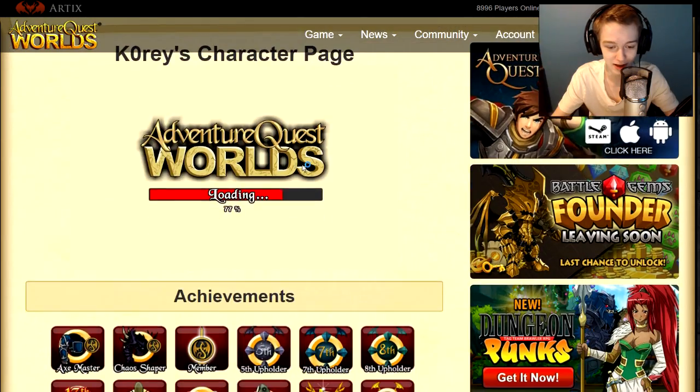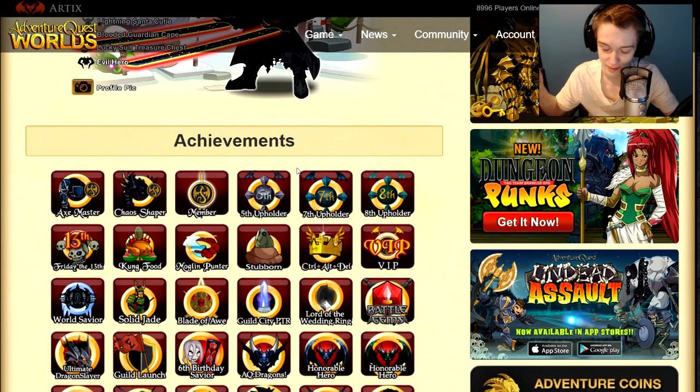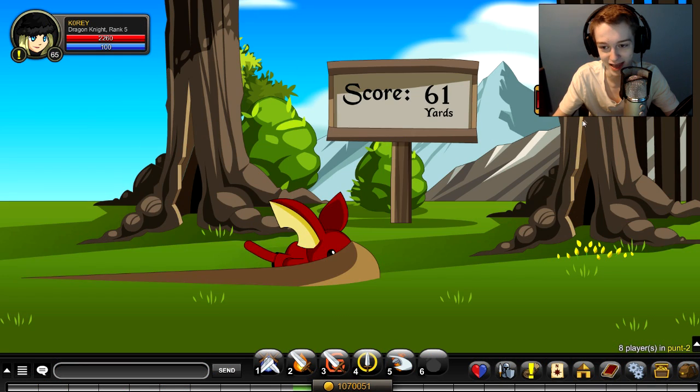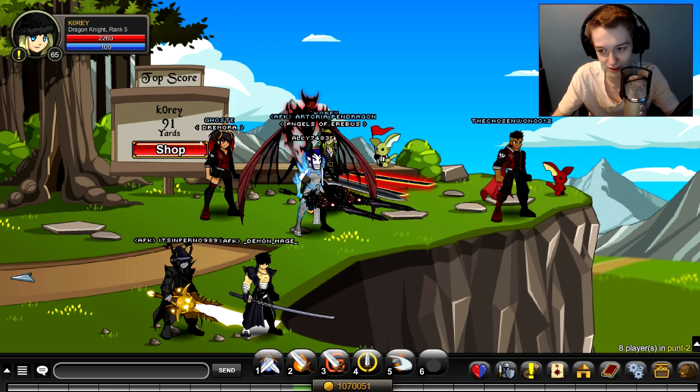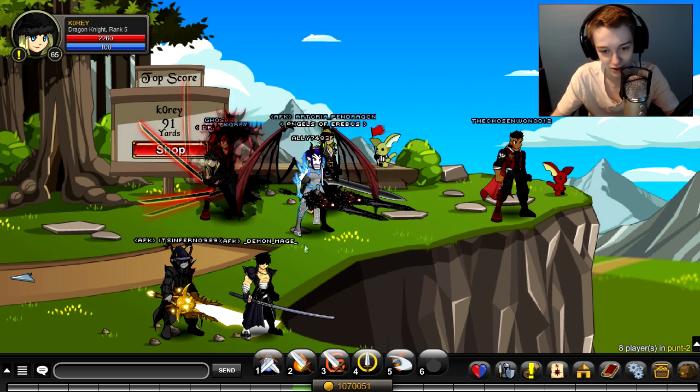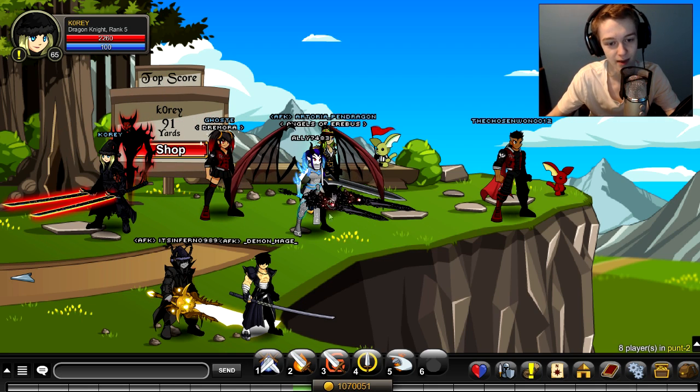Once you get a hundred yards you get a character page badge. If you haven't already got the character page badge — the Mulligan Punter badge right there, kick a mulligan 100 yards, a perfect punt — you can get it today in Adventure Quest Worlds. Just click right there and keep spamming that spot.